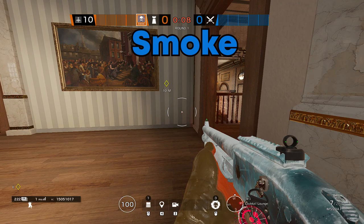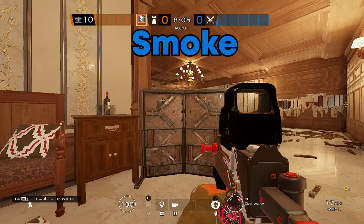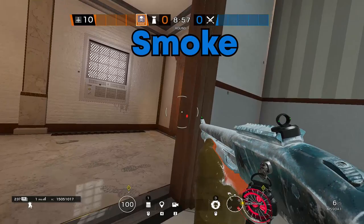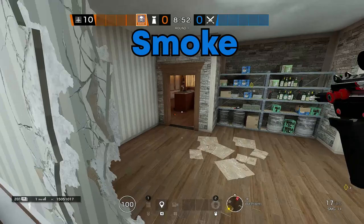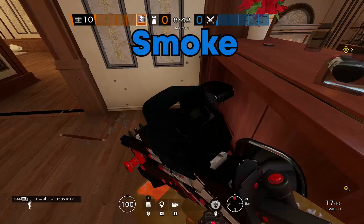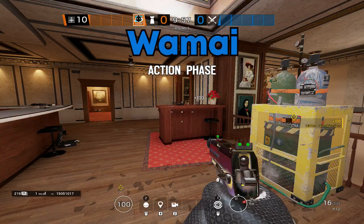Your job as Smoke is to open up these holes - make sure that you give the player who will be playing in this corner the shield that you'll have in your pocket, and ultimately play in here. Basically your job from this position is to either control the white hallway push, and also you're able to throw your smoke canisters to control the default plant spot, which ends up being most of the time either in the trash, or when this bar is opened up by Wamai or by yourself. You can also deny the plant in this position here.